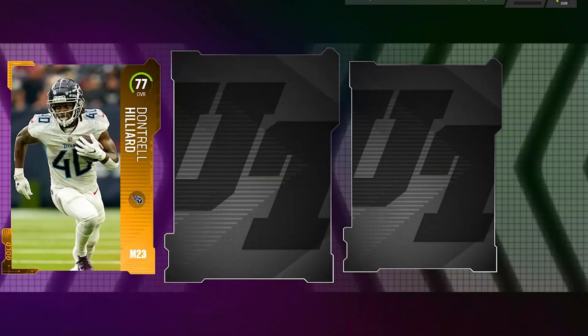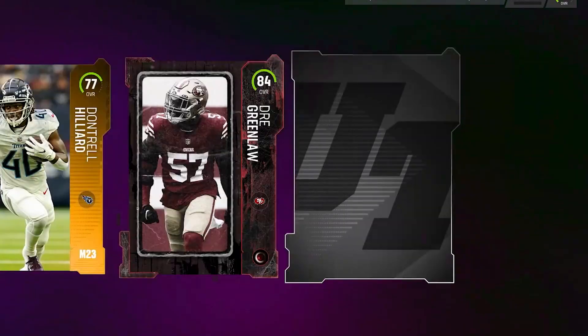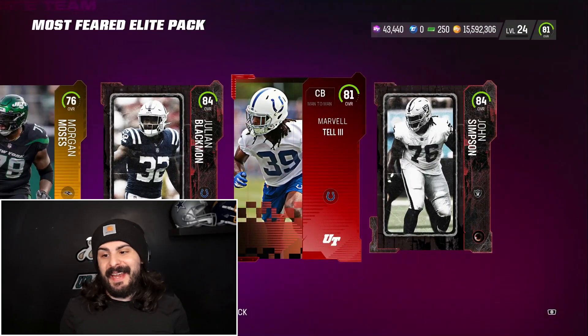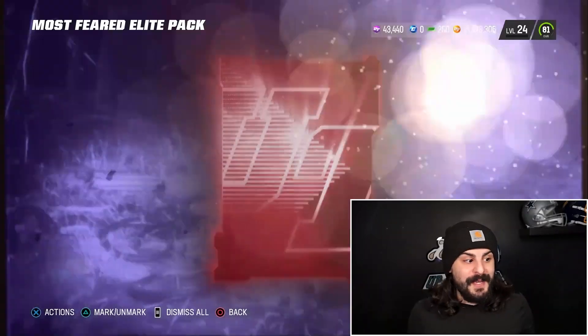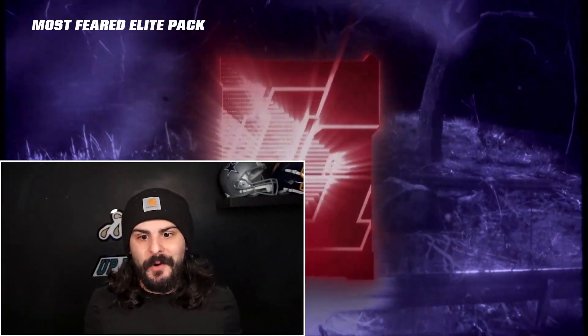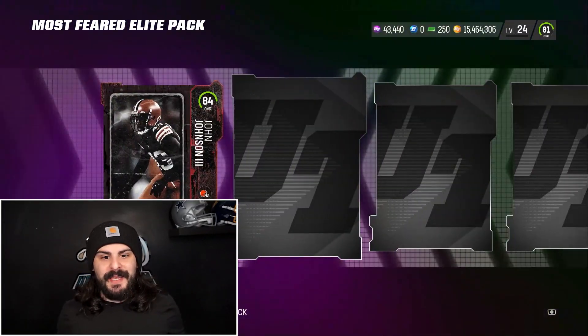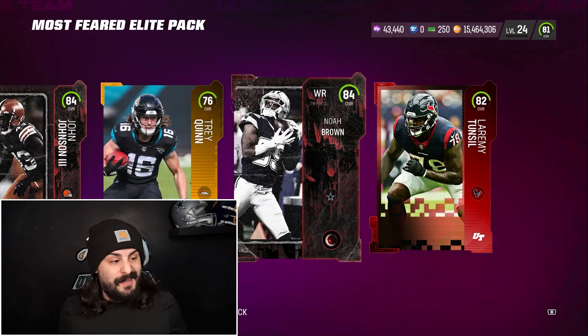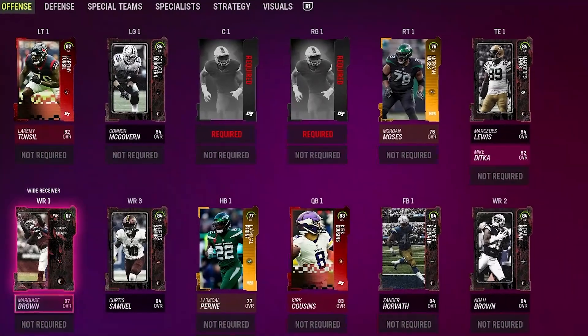Going quickly through these packs, getting another 84 — and again, you guessed it, Connor McGovern. Not starting off too hot, getting another John Simpson. Hopefully it's gonna be something good — it's gonna be Curtis Samuel. Moving on to our last Elite pack before we jump into some re-rolls. Gonna be John Johnson — that's a new one, at least — and another few 84s. And here's what our offense looks like.